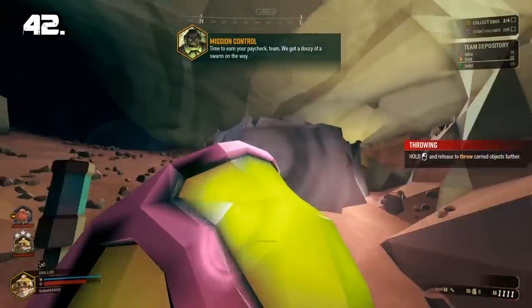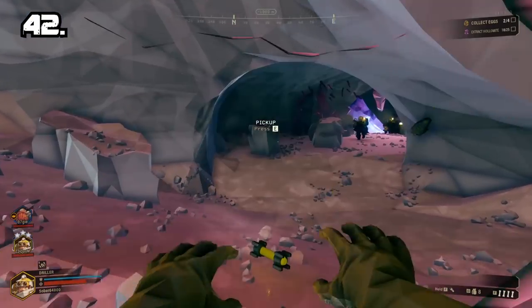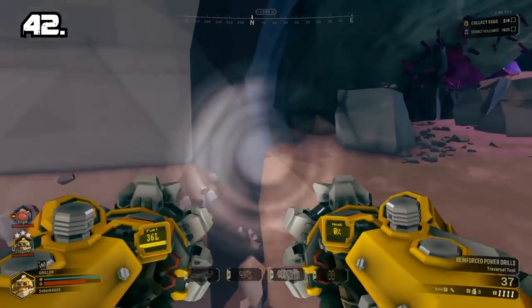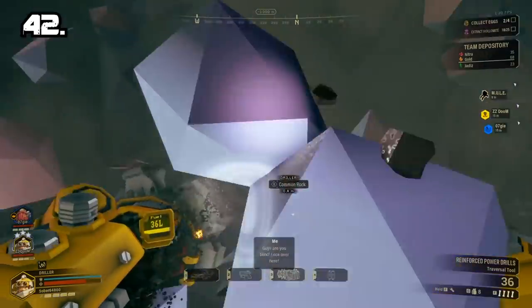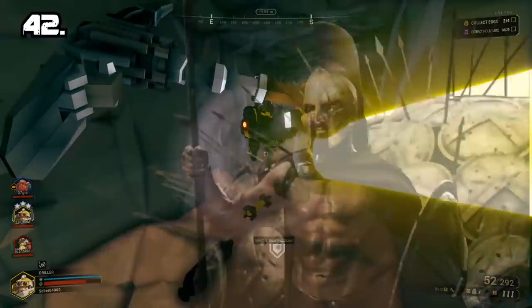Tip 42: I was skeptical of Driller when I started playing this game but he makes surviving swarms extremely easy. When you get notified that a swarm is coming, make a tunnel in the wall and just camp there — 300 style.